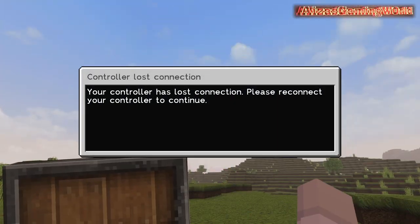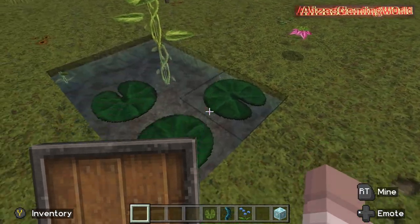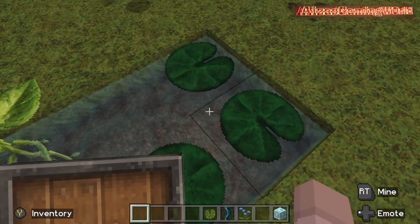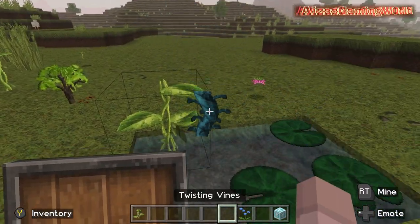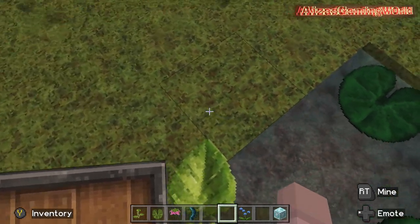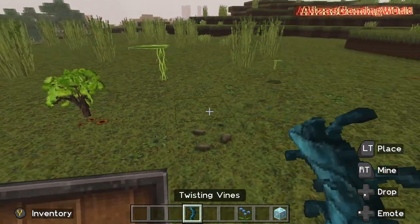I love lily pads, I have no reason to - but I love them, they look so good. And then we have one that I personally did not make the cut. Now I've collected everything else, not what I want - the twisting vines.